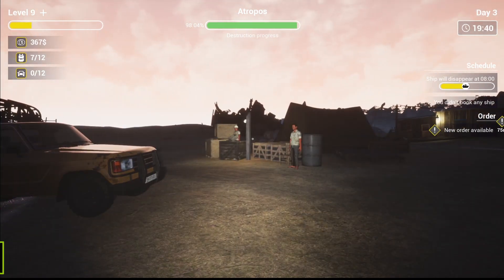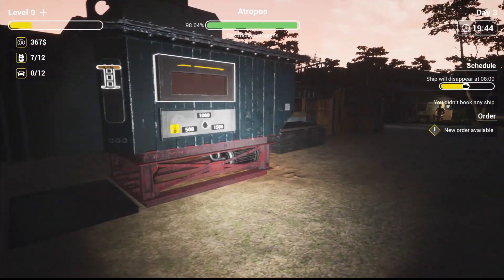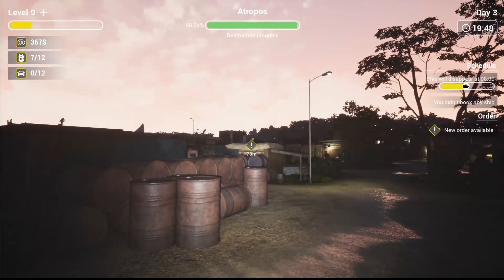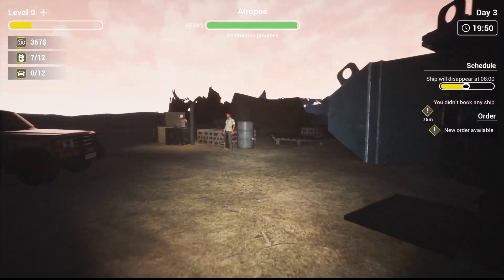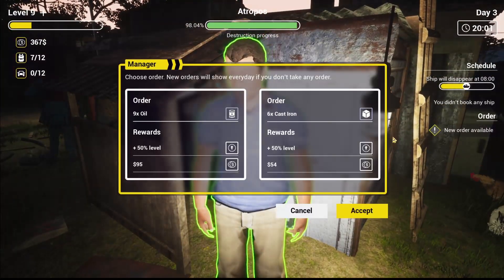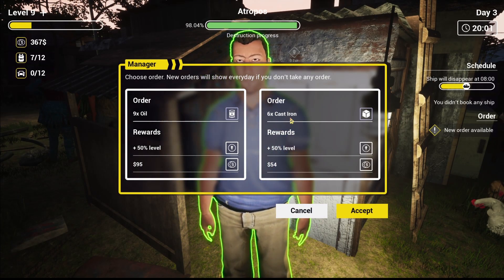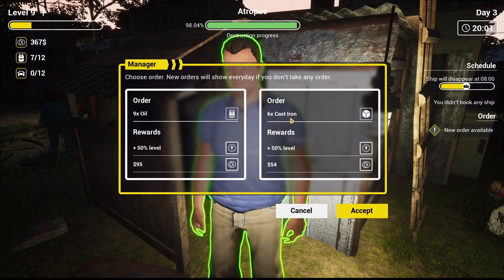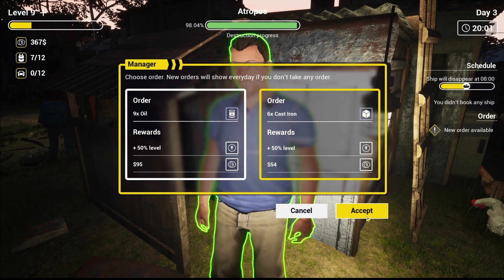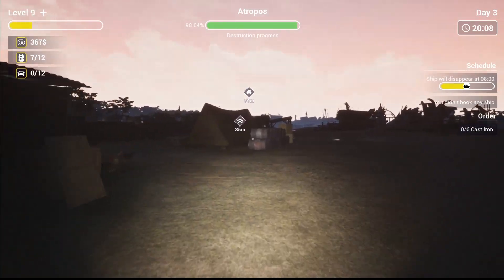This guy has an order — he wants nine oil and six cast iron. We have six cast iron so we could accept that. Anyway, I'm going to leave it here. I hope you enjoyed it guys — it's actually pretty awesome so far. I'll see you later, thanks for watching, bye!